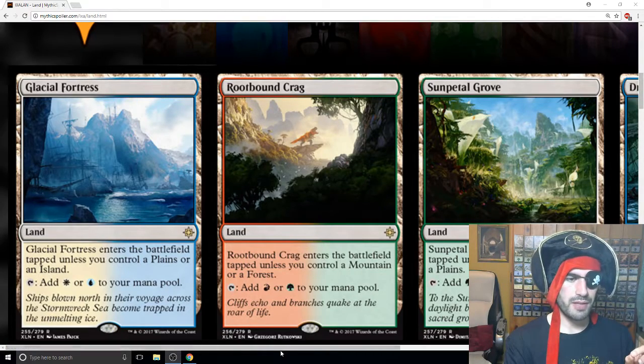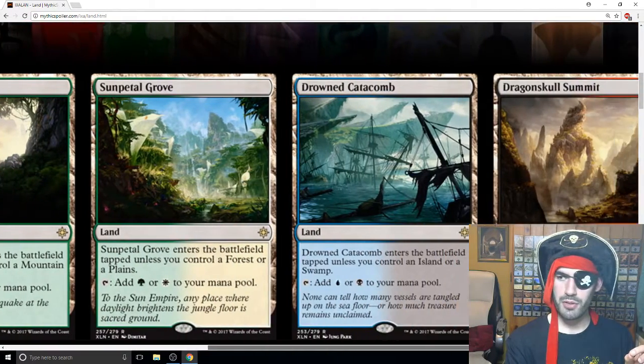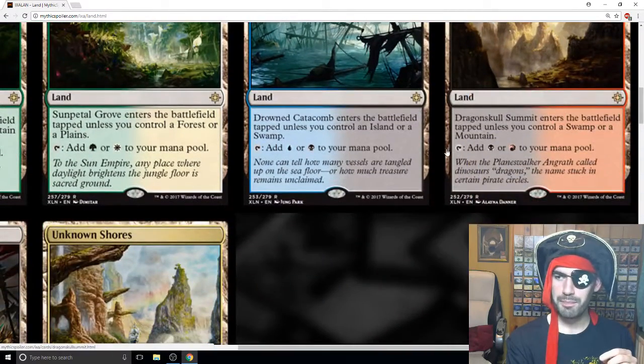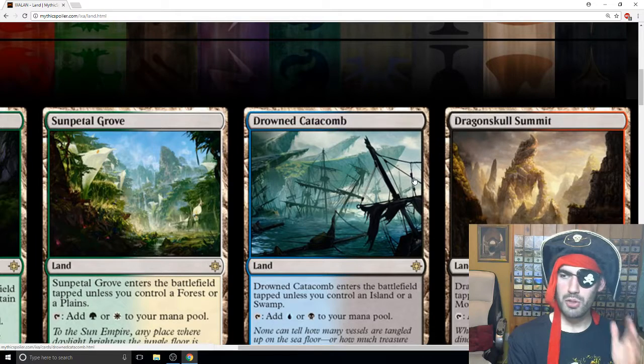So you want to play these five LANs. They're all pretty generic — they all tap for two mana and they all have the same ability. You don't even need to see this one, but I will scroll down just so you can see it.